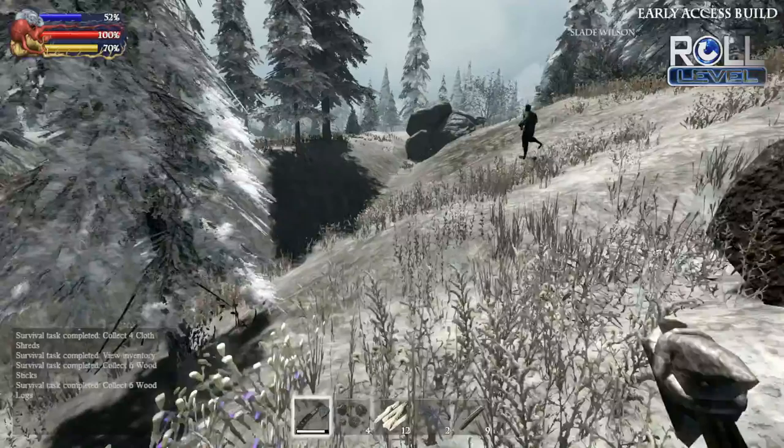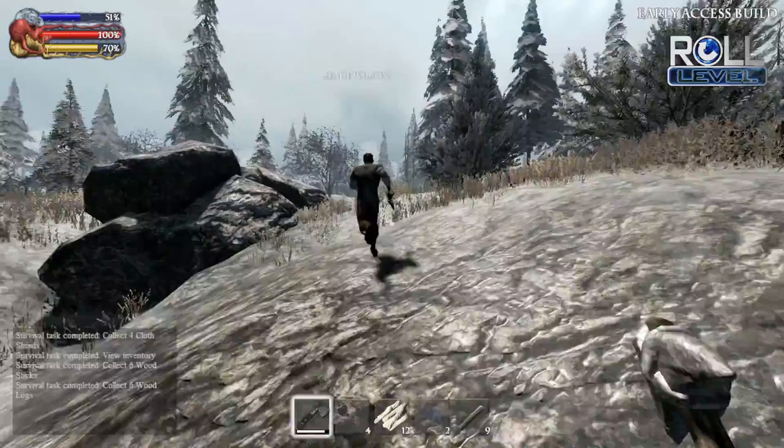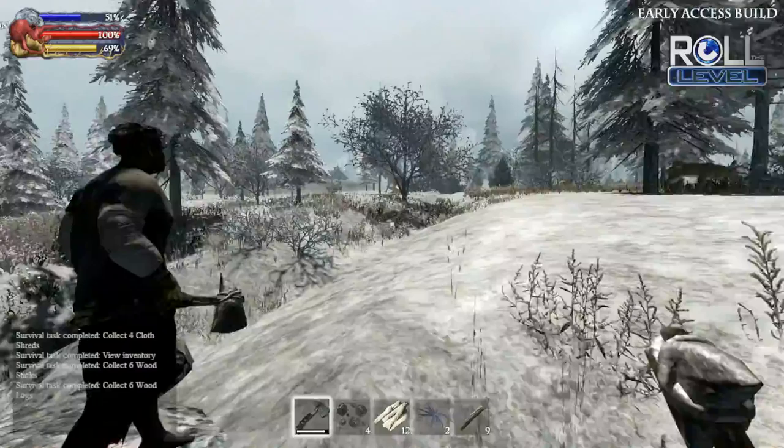So we've got the warmth or cold meter. The red is obviously health, and the yellow is hunger. We will actually have to eat — there's some deer that are around here. I see a fire.